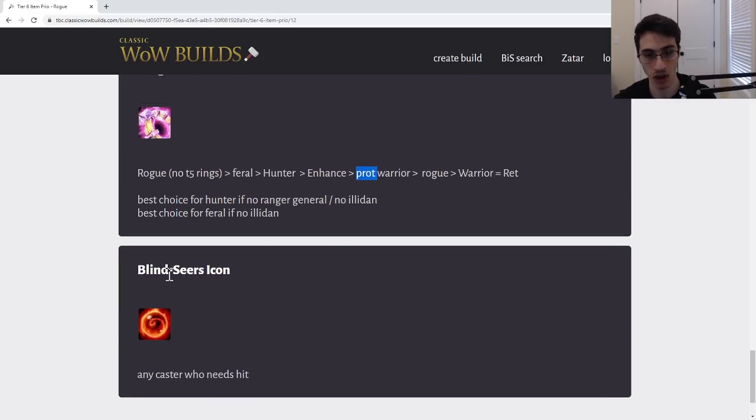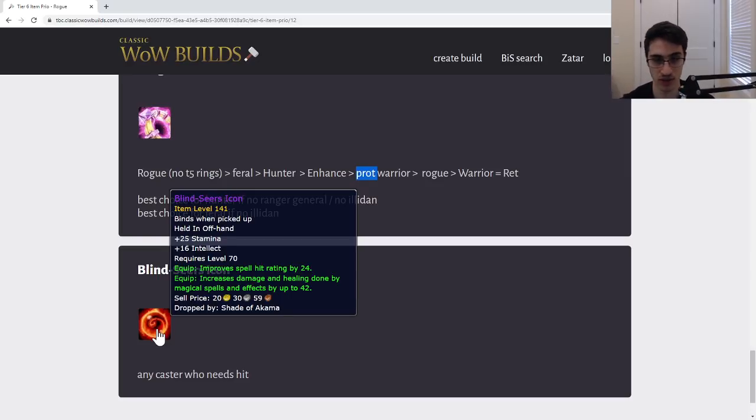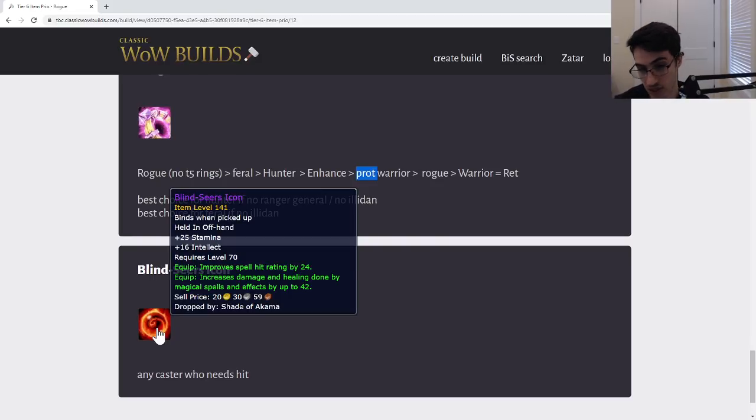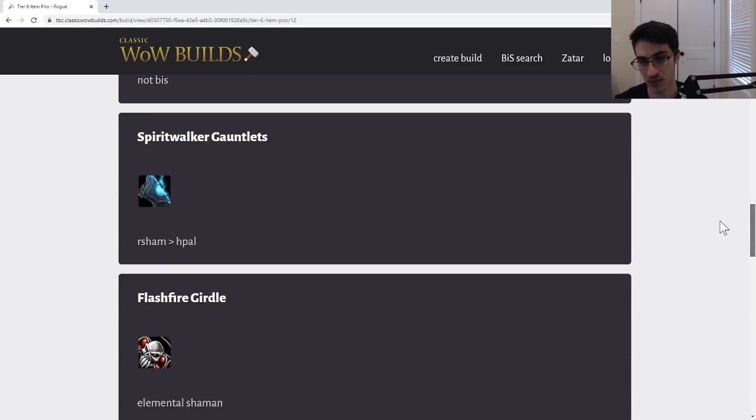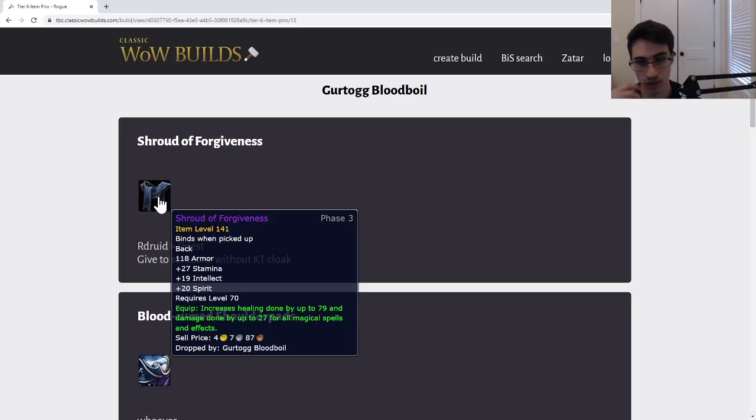Blind Seer's Icon — not super great. A lot of casters aren't going to need the hit from this. Unfortunately you might not have anyone in the raid that needs it. But it is stat-for-stat better for a Warlock than the badge off-hand if they need hit. If they don't need hit they'll just use the badge off-hand anyway. It might be tough to find a home for it.